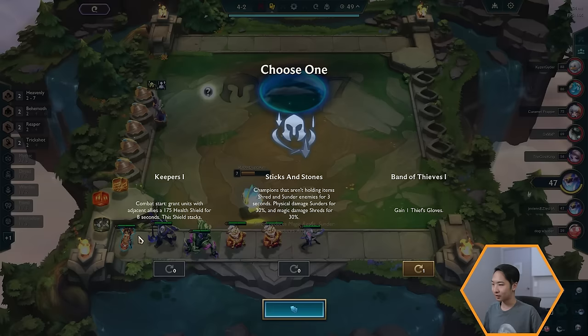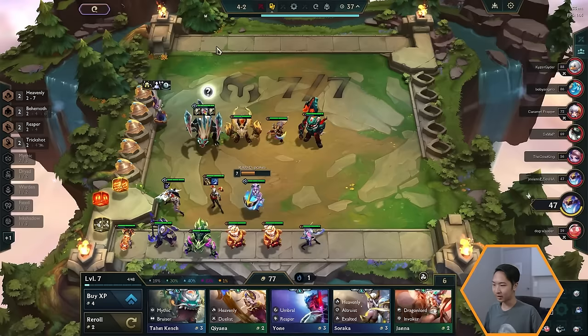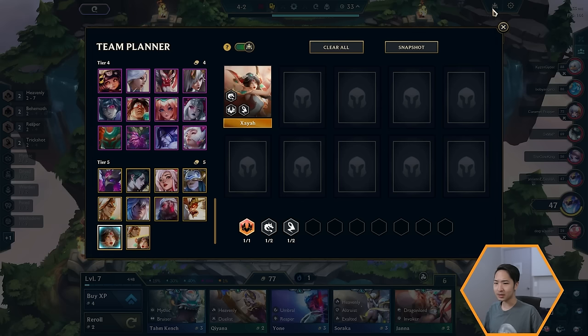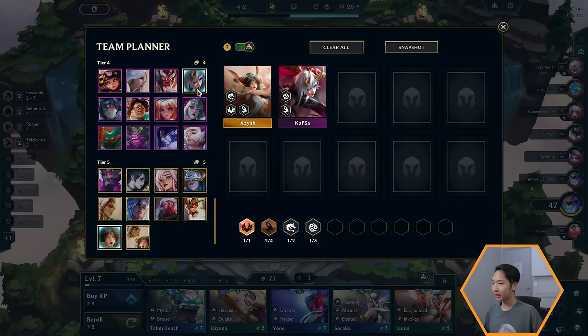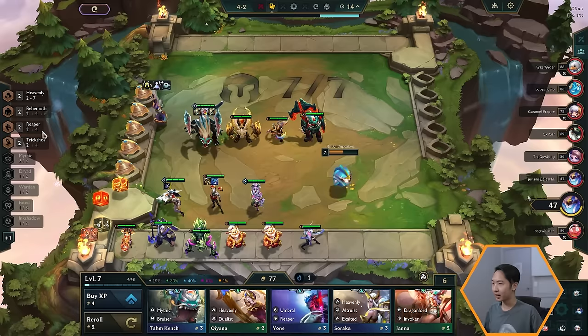One helpful thing you can do is plan your team in advance using the team builder. If you want to play Trick Shots, hover over the trait and see: you might want Kai'Sa, Xayah, Bard, and Teemo. Open the team builder — even pros use this, it's not a noob thing — and click on the units you want to add. After our augment selection, let's take Healing Orbs since we don't have any way to heal right now.